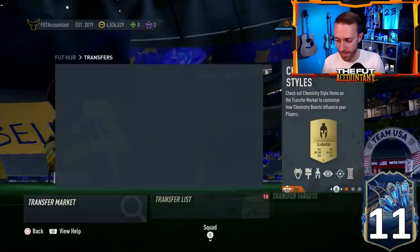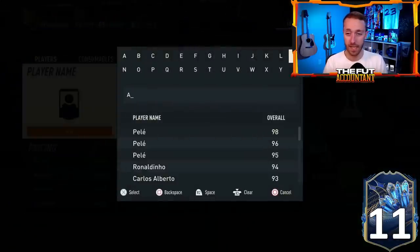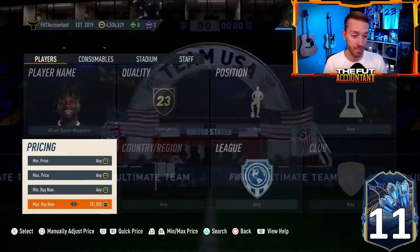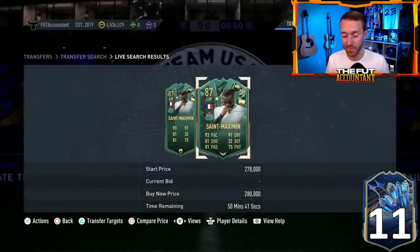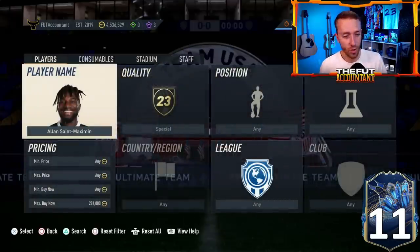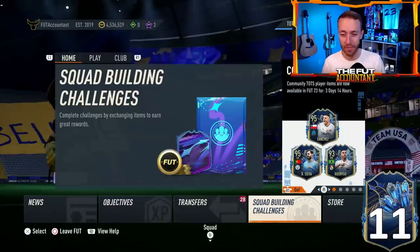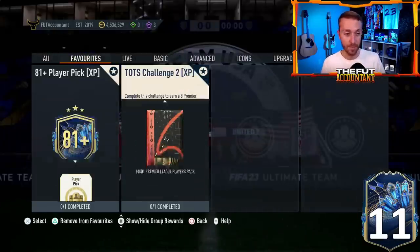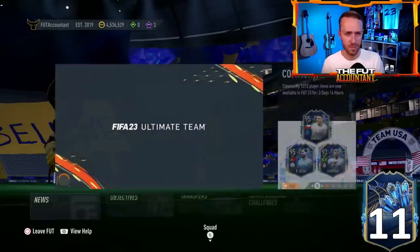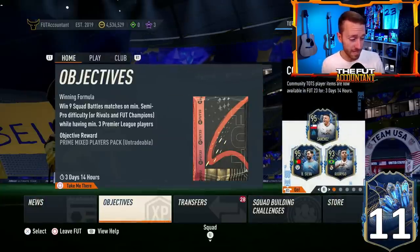There will be plenty of price movement with SBC players potentially coming too — like Martinelli and Mudrick. If the Allen St. Maximin SBC were to drop in the next couple of days, those cards would absolutely take a hit in price because St. Maximin would undoubtedly have a ton of hype. That's everything going on in FIFA right now. We talked a lot about the Guaranteed TOTS SBCs — those are so hyped that people will be doing them today regardless.